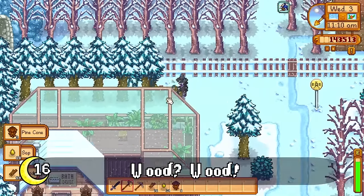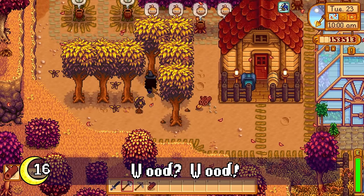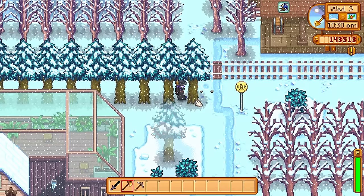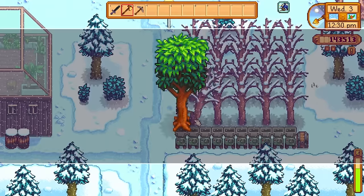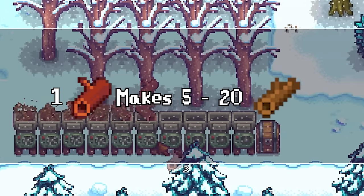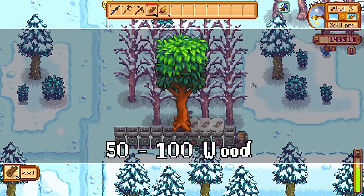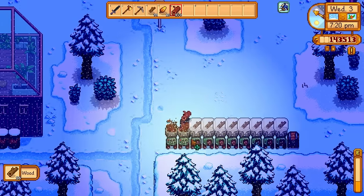Now that you've got a good hardwood supply going, go get yourself some wood chippers. One mahogany tree can give you 10 or more hardwood, and just one piece of hardwood can give you 5 to 20 pieces of regular wood. So by chipping a hardwood tree, you can get 50 to 100 wood per tree — as much wood as 2 to 5 regular trees. Totally worth it.